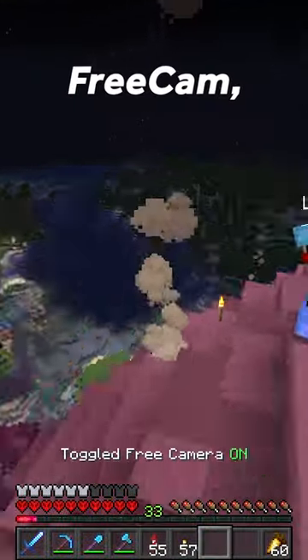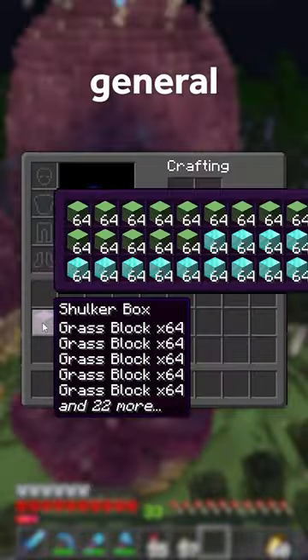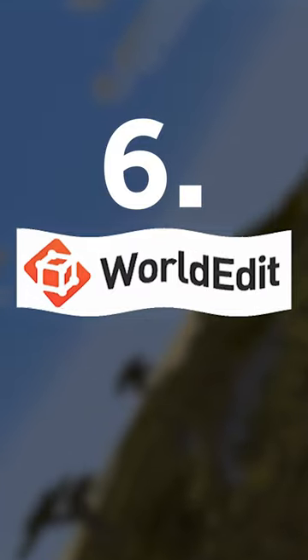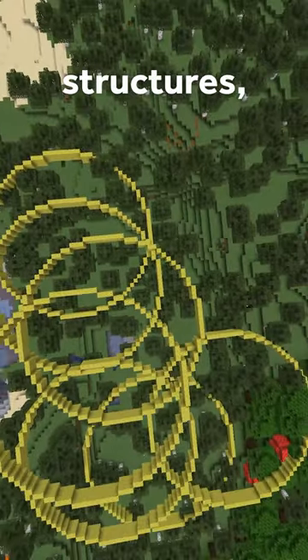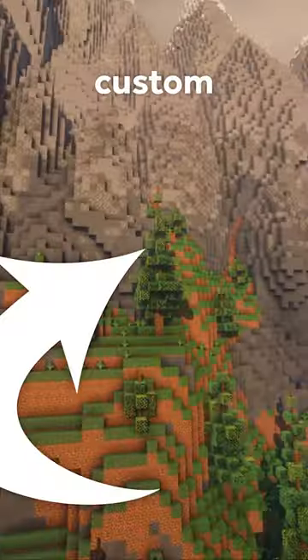Tweakeroo gives you free cam and a bunch of other improvements to inventory management, UI, and just general quality of life. WorldEdit is insanely useful for making big structures, copying and pasting builds, and you can even texture your terrain mix, like on these custom mountains.